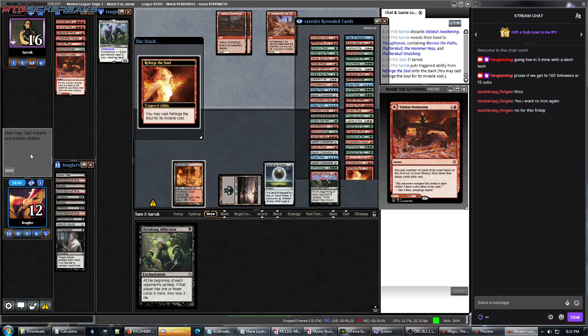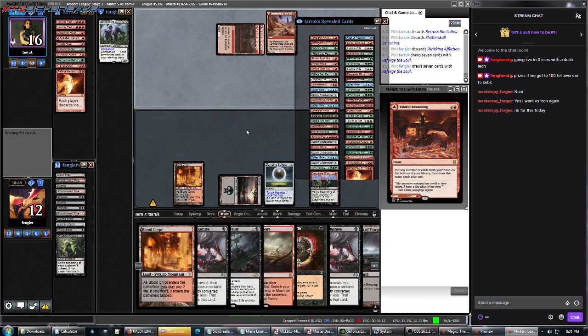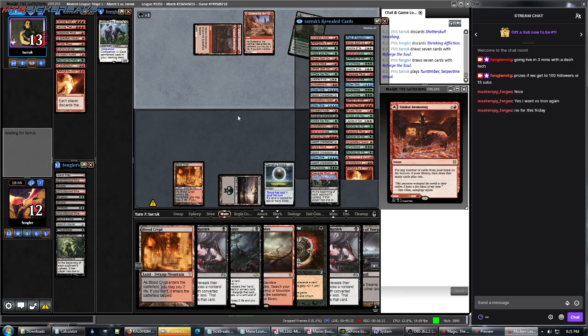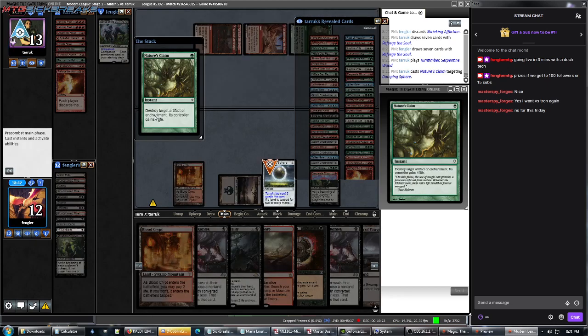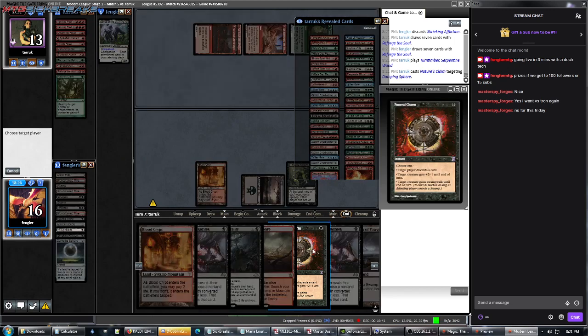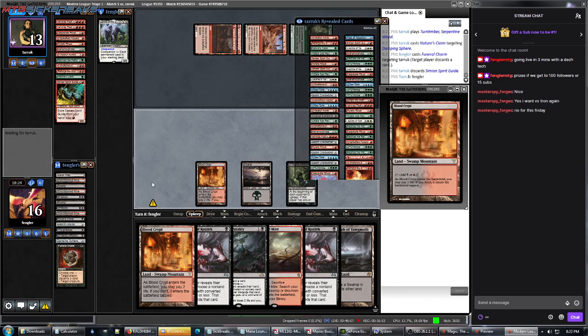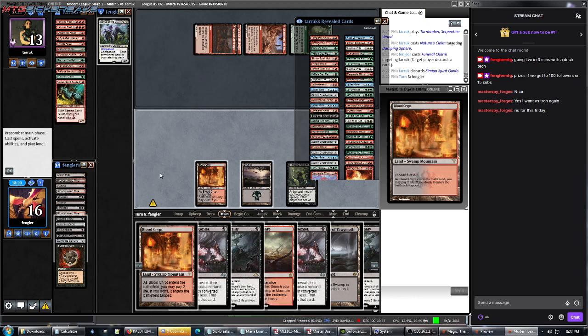Reforge the Soul's on top — we reforge the soul for its miracle cost. That's fine, he's cast one spell this turn and I get a new hand. Nature's Claim — destroy that artifact, sure.